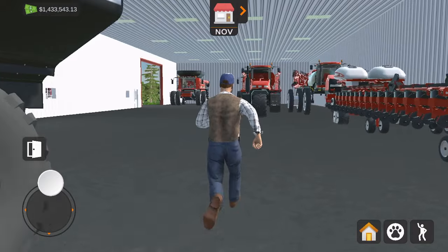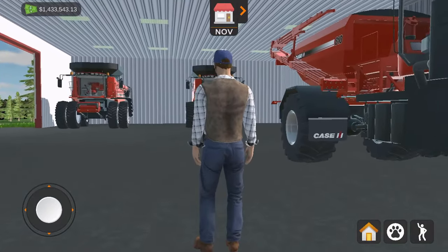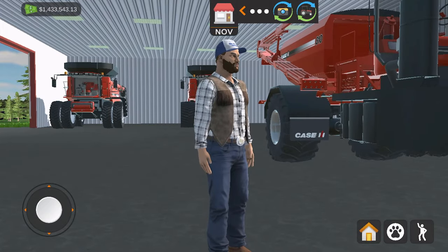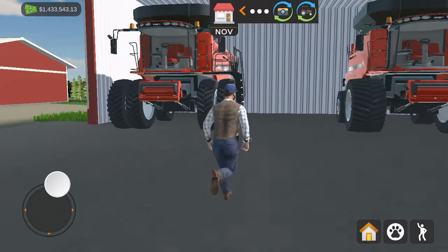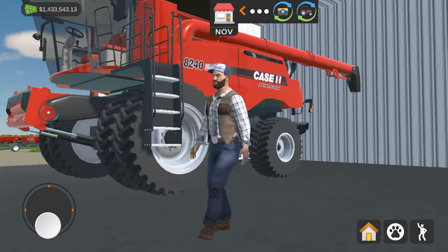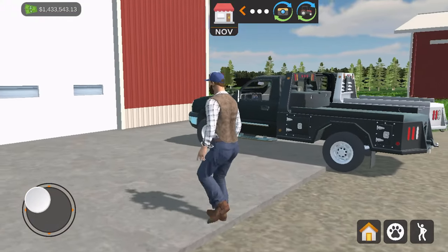Running into the back shed — I just had some tools I used while getting the field planted — because we are going to be harvesting the giant field that is shaped like a half-eaten Pop-Tart. It is the biggest field in the game, but with two 12-rows and two 8240s I think we're going to be able to eat through that corn faster than I'd hoped.